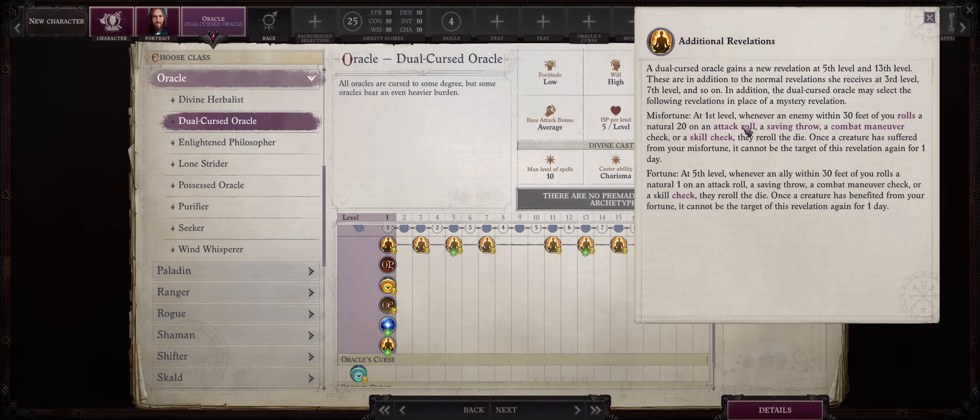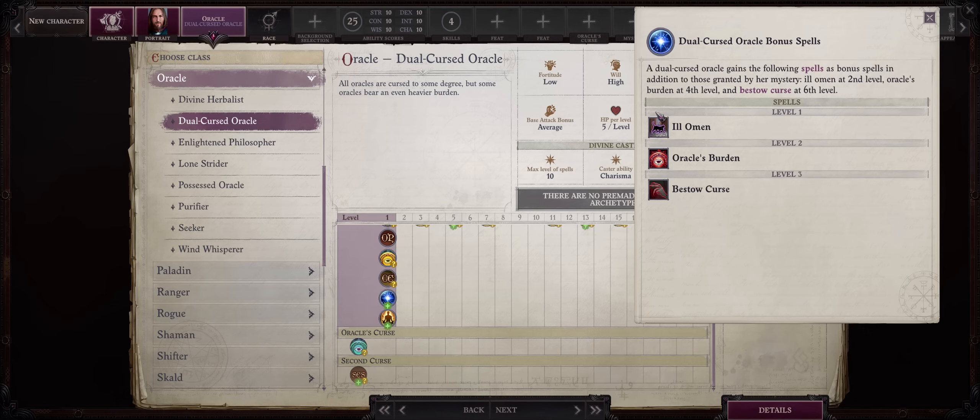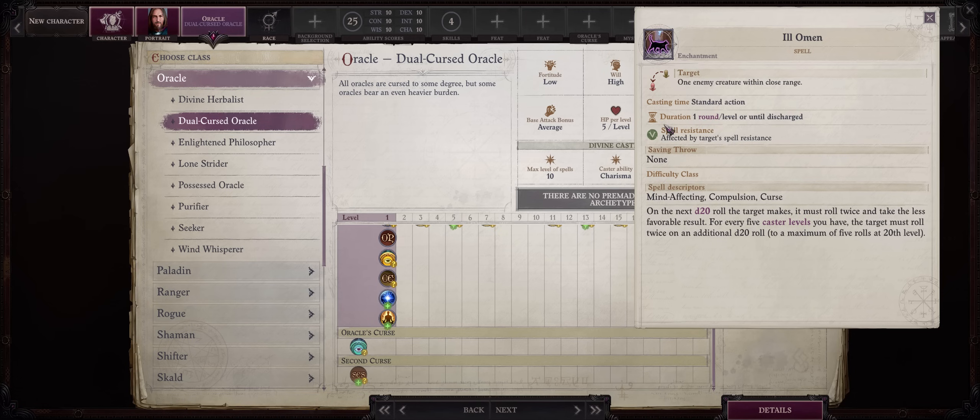Fortune, on the other hand, can be good but is a lot more limited — it's the opposite of Misfortune so it actually benefits your allies, but is limited to just once per character per rest. Unlike enemies where you're constantly fighting new ones, you're stuck with the same allies per rest. I would save Fortune for before a boss battle rather than wasting it on trash mobs. Misfortune is a powerhouse. The Dual Cursed Oracle has even more benefits: three spells added for free — Ill Omen, Oracle's Burden, and Bestow Curse — Ill Omen being the best, especially during later levels, as I've covered in my new Mythic Abilities and Spells guide, and it's also available for the Witch class.